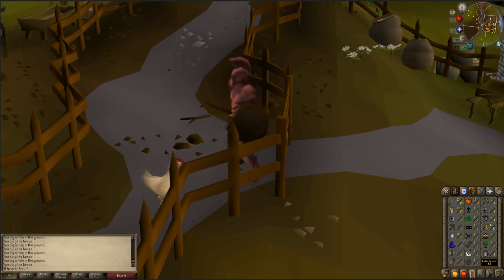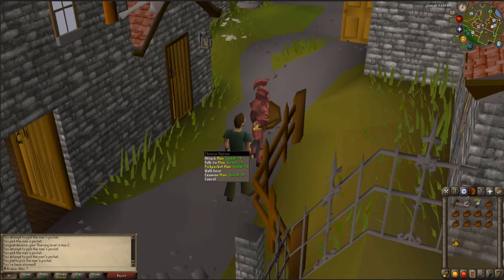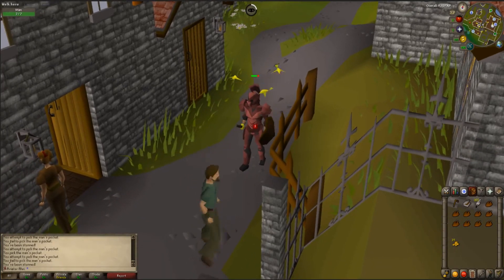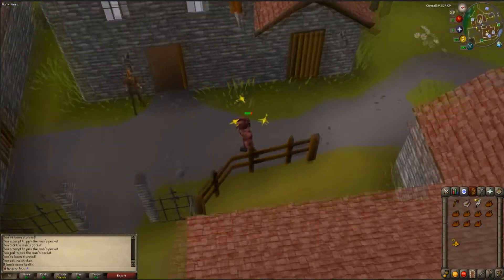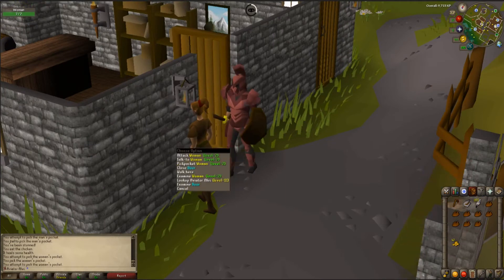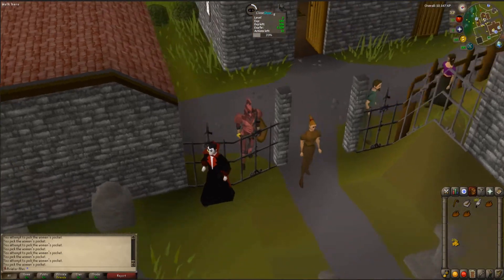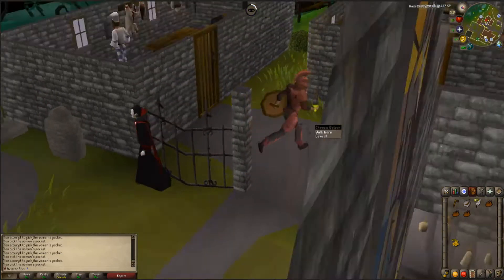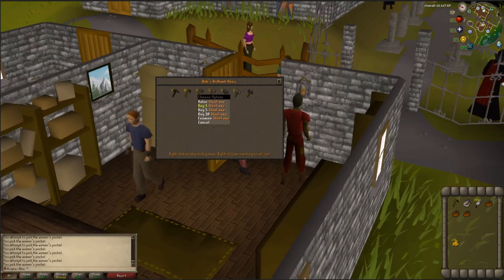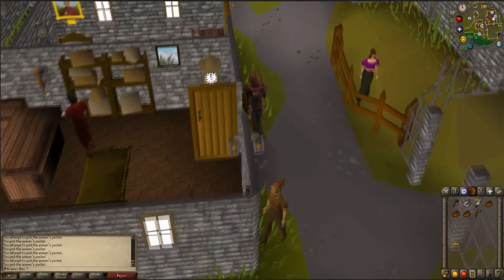I said to myself, I need some money, so let's train some thieving and get some coins. With those coins I'm going to get from training thieving on men, I can get a steel axe from Bob's Axes right next door. Maybe I'll get lucky and get Rocky again on my Hardcore — that would be awesome. I got the coins needed for the steel axe, which is the best axe I can use right now for woodcutting. A little bit of progress every single day goes a long way.